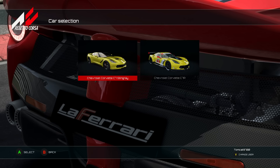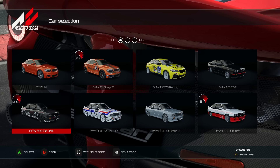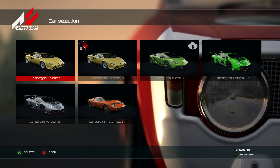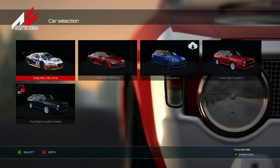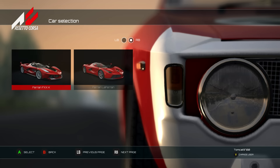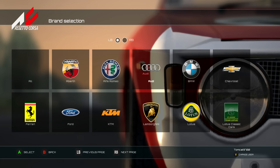Since this was my first time with the console version of Assetto Corsa, I wanted to look through the cars and see what was there — because there's actually over 90 cars in the game. Ninety specifically rendered, insanely detailed cars, so you've got quite the variety — race cars, pure driver's cars, and supercars, really. Just so many things across the board.